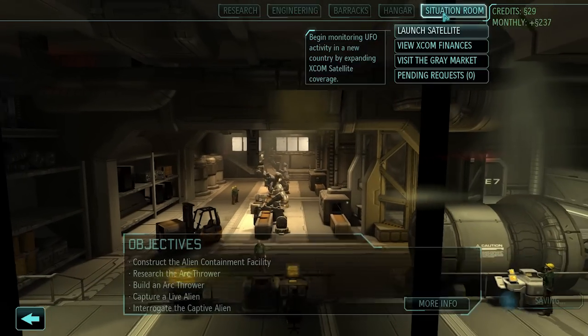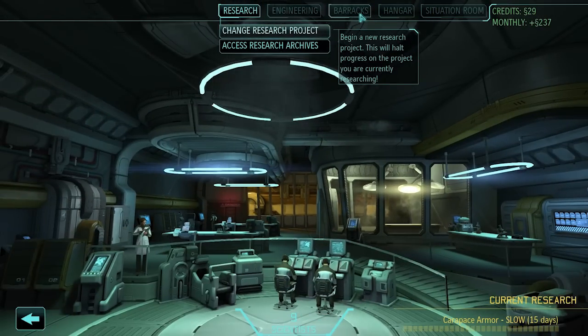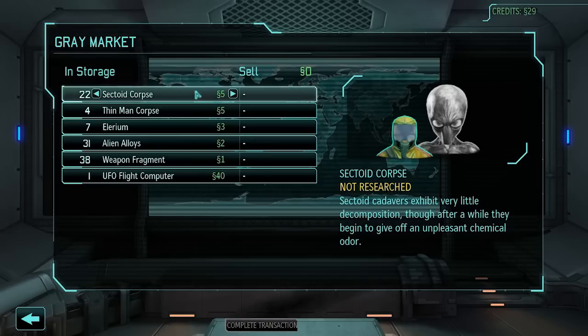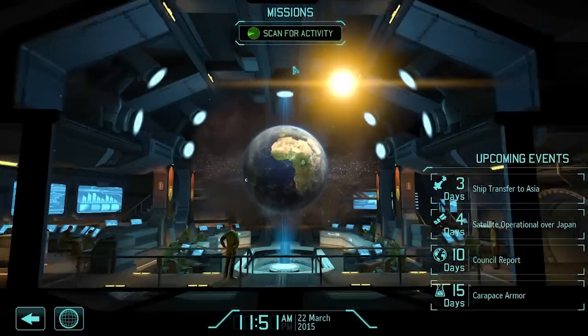I deployed a satellite in Japan. Their panic level went down once I deployed that satellite. I really need to build another one but I don't have enough cash. The council says the artifact we're about to sell hasn't been examined by the research team — Dr. Fallon would be disappointed if we put financial gains ahead of research and development. Yeah, I guess you're right. Let's keep scanning.